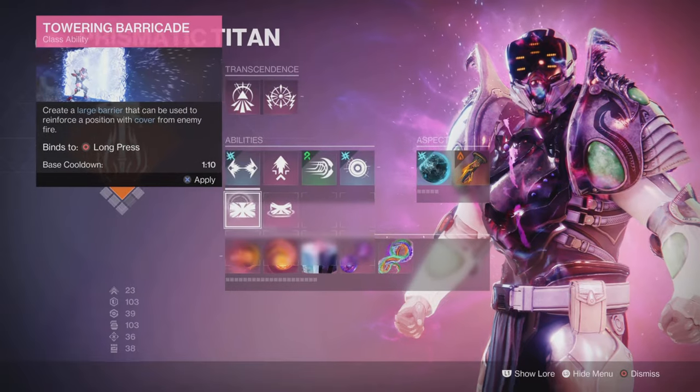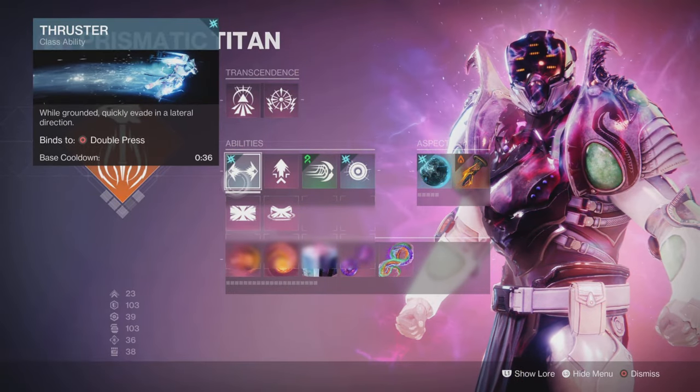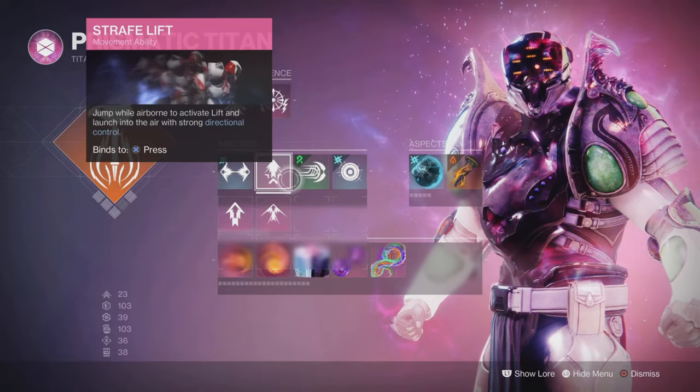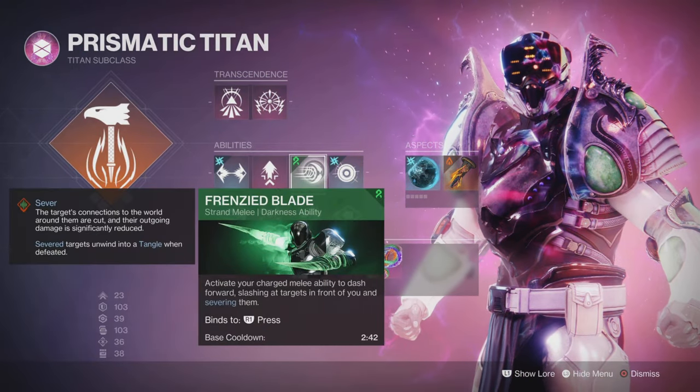I'm using the Thrusters, because I don't really use my barricade shields — I'll hit the Thrusters just to get a light spike on my melee ability, giving that a quicker comeback. Strafe Lift — I like using this. Maneuverability is absolutely amazing; it's a good all-rounder.